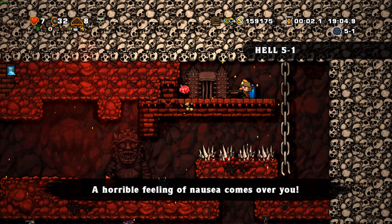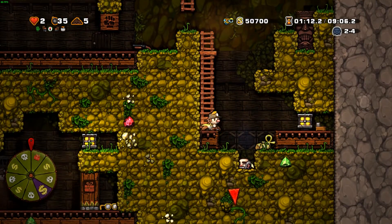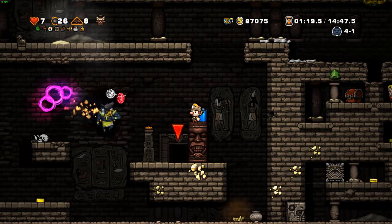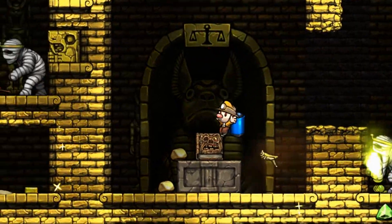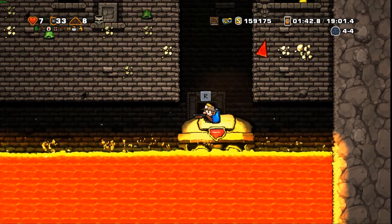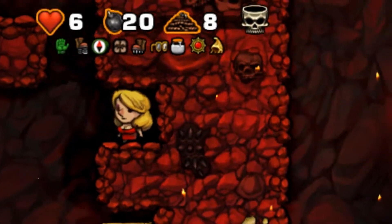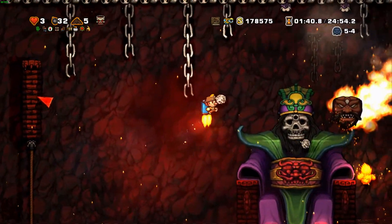Oh, you already know there's a fifth area — literal fucking hell. Getting to hell is an adventure on its own: get the Udjat Eye from the Mines, get to the Black Market in the Jungle, steal or buy the Ankh there, get to the Ice Caves and die in the level with the Moai head to respawn inside it and get the Hedjet, get to the Temple and kill Anubis on the first level, carry his scepter to the second level, get to the City of Gold, then retrieve the Necronomicon. Stealing the Necronomicon will trigger Anubis 2. Use the Necronomicon's glow to find the hell entrance in the Olmec area, lead Olmec there, and make Olmec fall below the entrance so you can enter it. What waits for you: vampires, zombie-like enemies, imps that throw magma men at you, devils that charge at you, succubi that disguise as damsels, and lava. On the 4th level of hell you will find King Yama, Lord of the Underworld — just throw some bombs and he's dead in seconds.